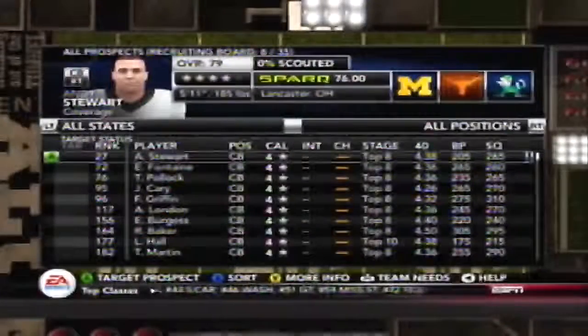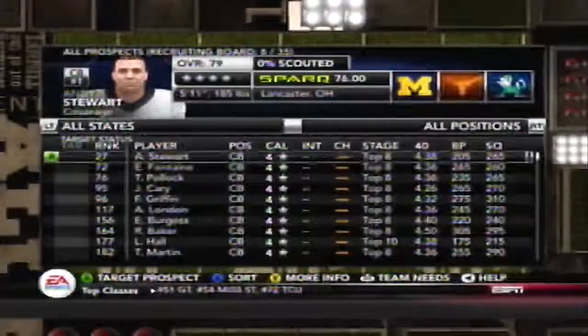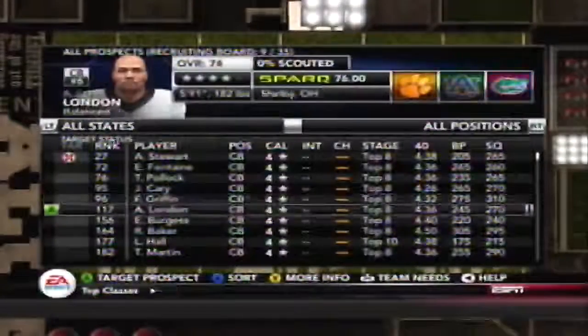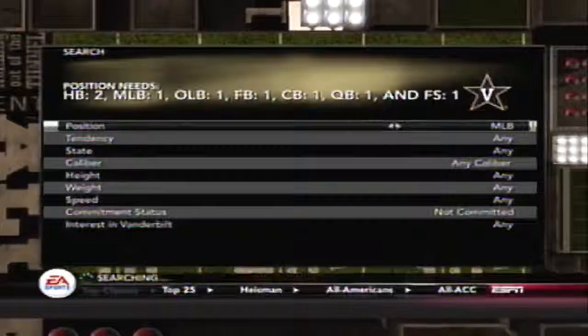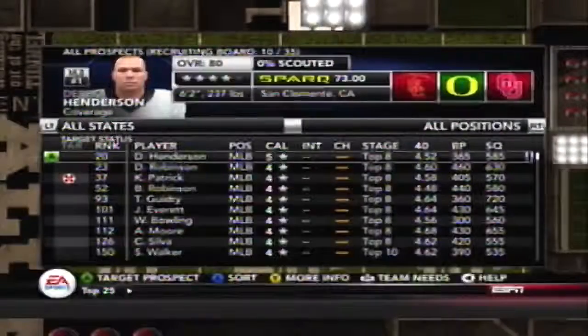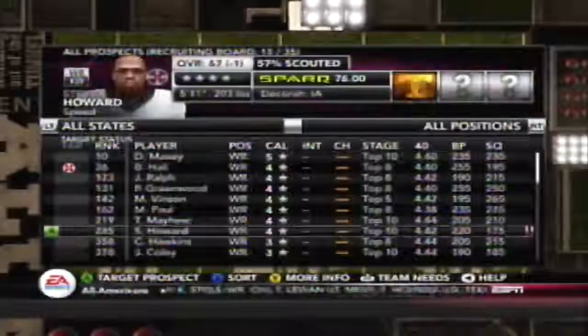Now we're going out and getting some more cornerbacks. I see a guy whose name looks awesome — AJ London, a 4-star recruit at 74 overall. We also need a better middle linebacker since Chase Garnham is going to be leaving after this season, so we need a very good backup.